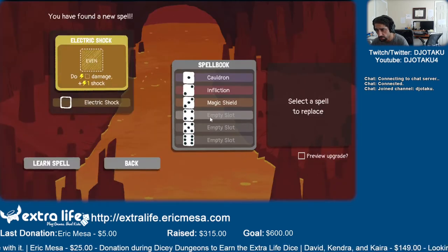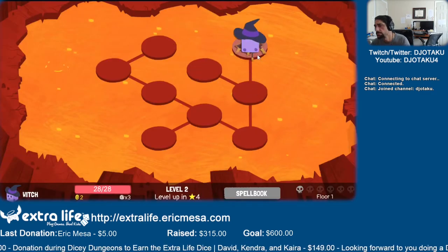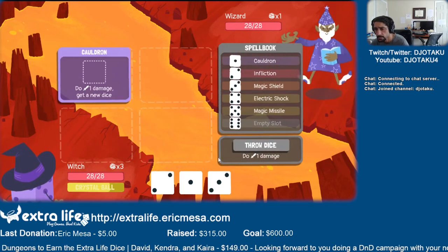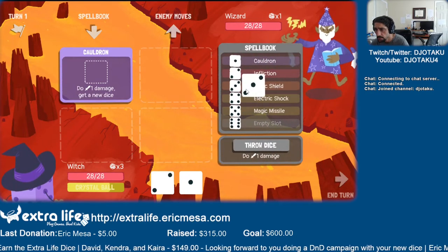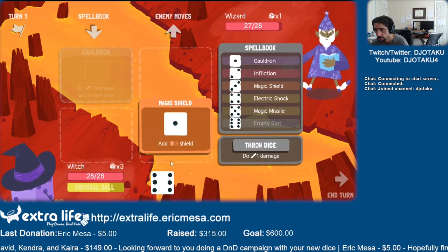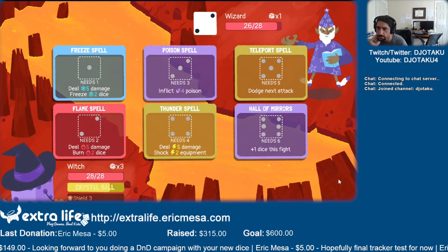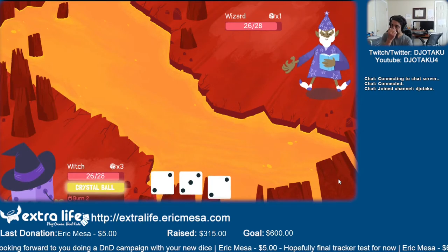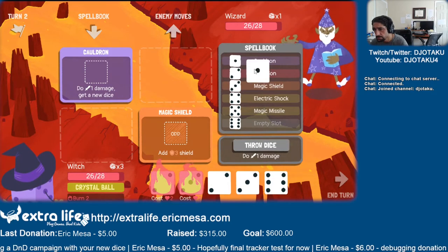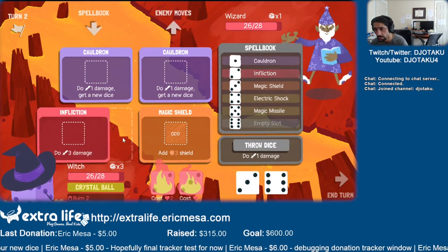Gonna go for shock. Throw that in four. We'll throw this in five. Probably figured out a good strategy for winning with her. Perhaps a good strategy is to be smart about what you've got in your four slots, or maybe have some free position. I'm not doing an infliction, I'm not doing anything.